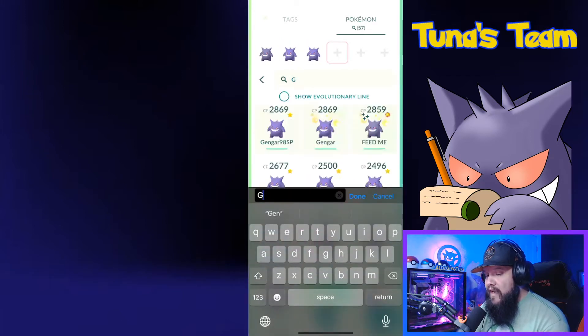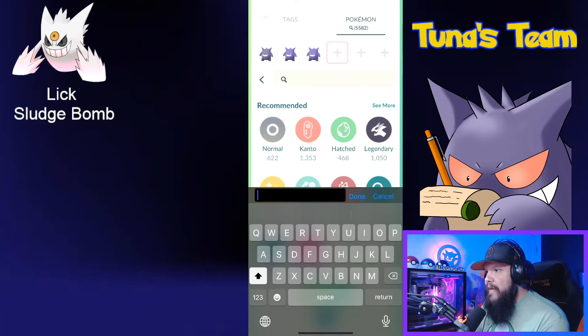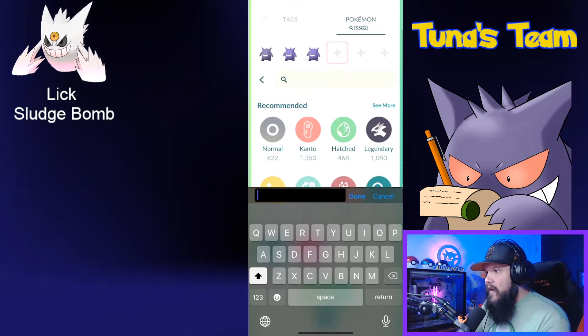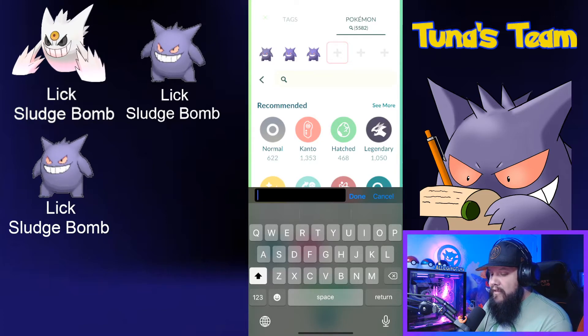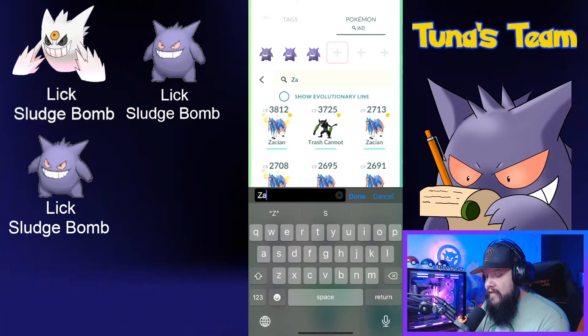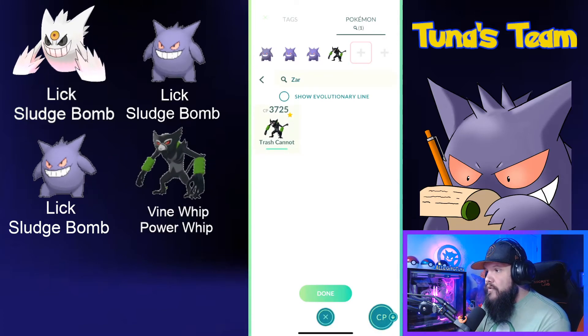I don't have any other Gengars powered up to level 40. The one I'm going to lead with will be my Mega Gengar with Lick and Sludge Bomb. Those next two Gengar slots are also going to feature Lick and Sludge Bomb. For my third slot I'm going to bring Zarude — I did manage to power up my Zarude to level 40, running Vine Whip and Power Whip.